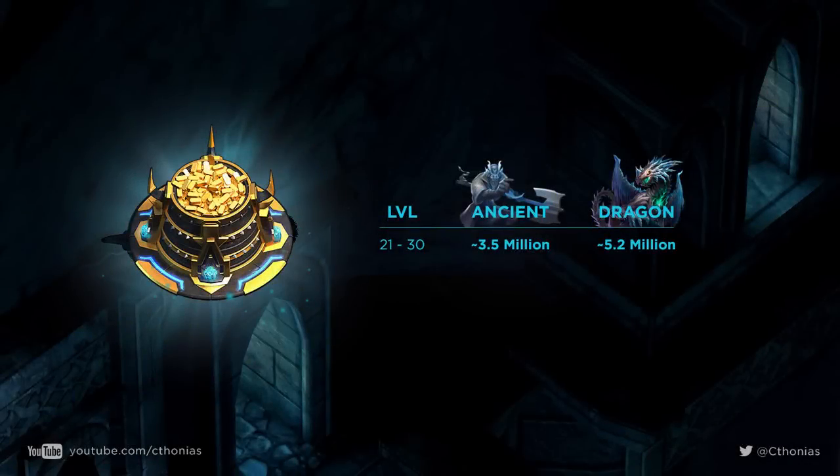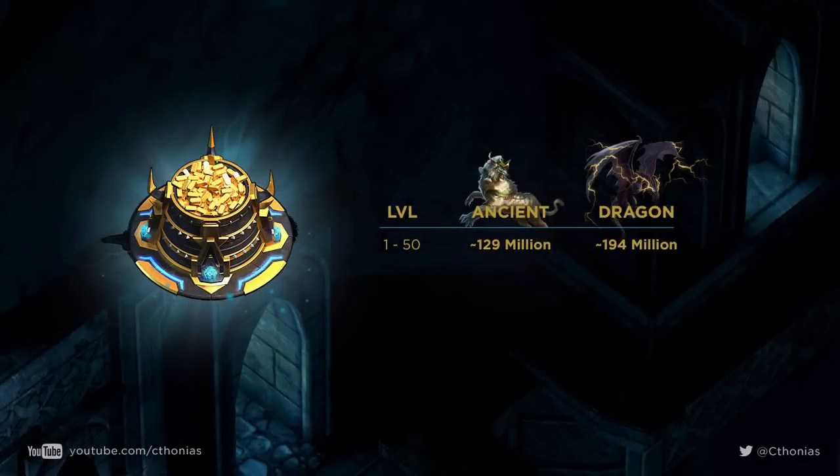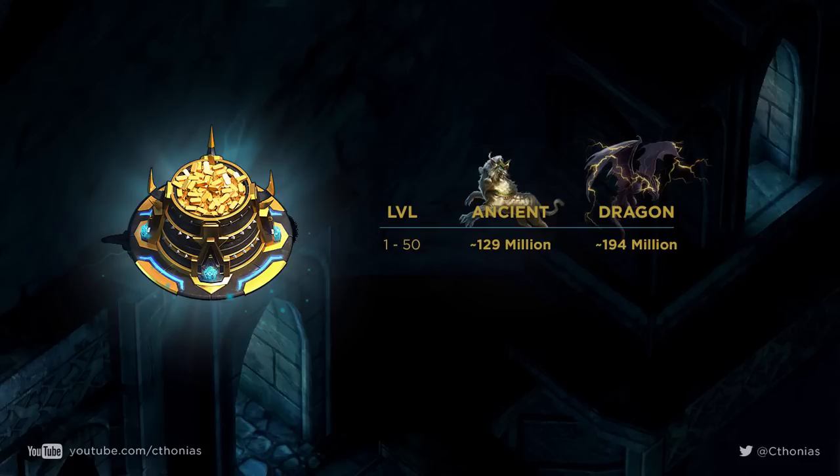Now what about the gold? This is a little bit different — it depends on whether you use all five slots every time you upgrade, and what level of Primus you use. I'm going to assume we only used 1,000 Primus each time and used all five slots. This is how much gold it would take to level a regular Ancient versus a dragon. If you wanted to take an Ancient all the way from level 1 to level 50, for an Ancient it would take 129 million gold, and for a dragon about 194 million gold.